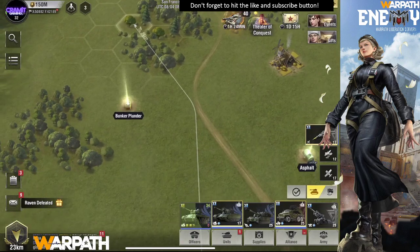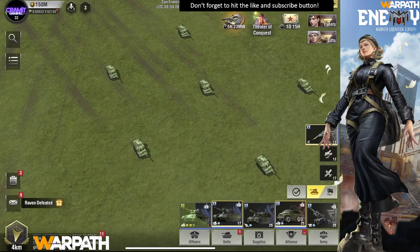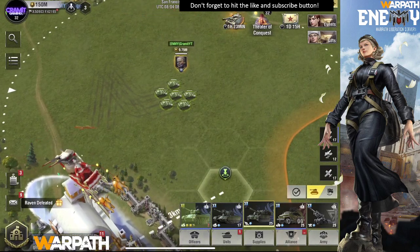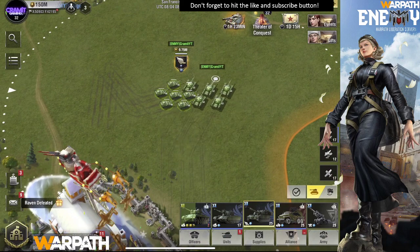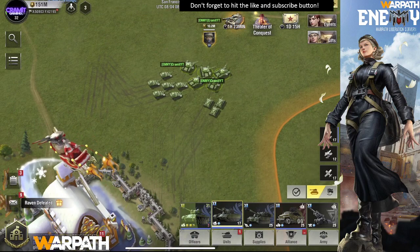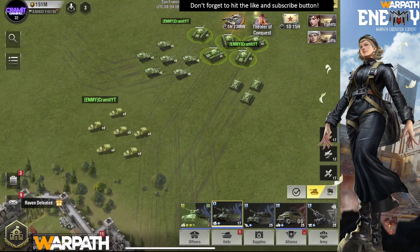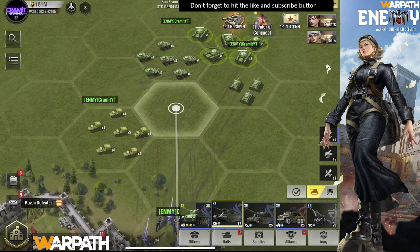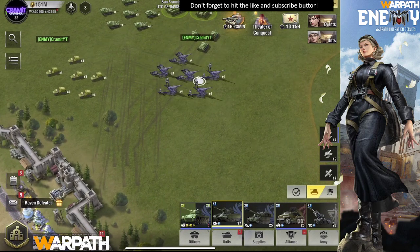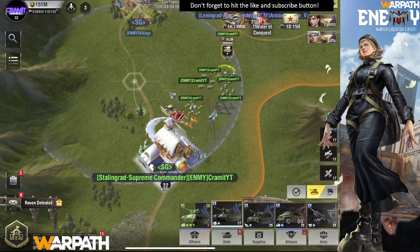Let me put back my light tank so you can see them side by side. The awakened ATG looks like a tank hunter now. You can see how fast the main battle tanks are. Here's how the medium tank looks. The rockets look a bit different — lighter. Then we have the ATG, which went back to something different.